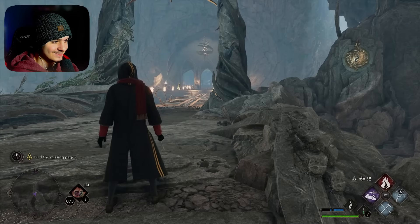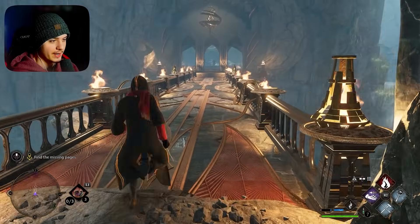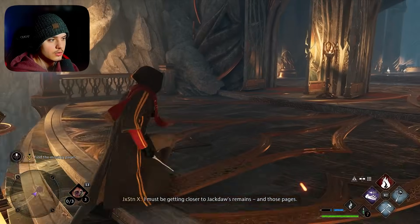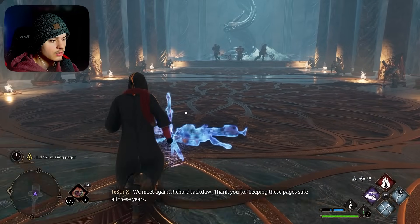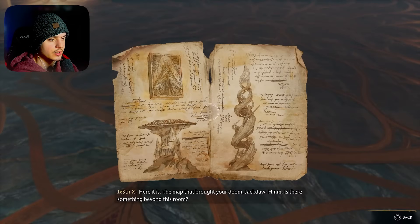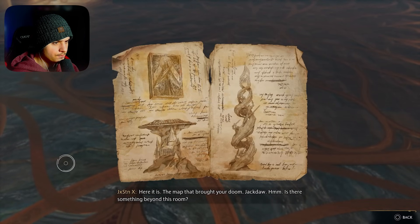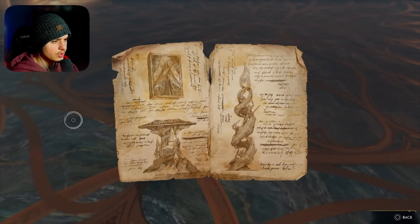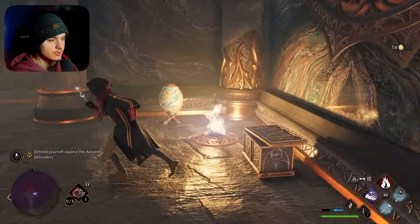Dude, let's go. Come on, man. This so far is probably one of my favorite quests in the game so far — I know I'm extremely early on, but this is awesome. I really hope I didn't miss anything. 'We meet again, Richard Jackdaw. Thank you for keeping these pages safe all these years.' Wow, look at that — he had two swords right into it. Here it is. 'The map that brought your doom, Jackdaw.' Is there something beyond this room? Whoa. So the book — the map store. I have activated the enemies.